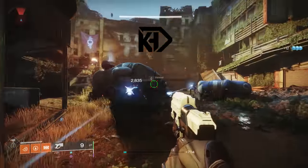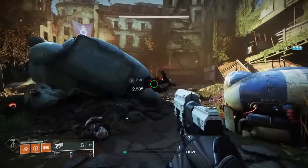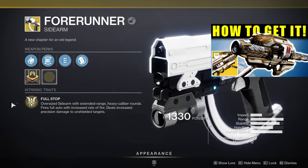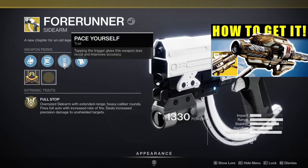Let's get started. The Forerunner is one of two new exotic weapons added with this update. The other one, of course, being the Gjallarhorn Exotic Rocket Launcher. I've already done a complete guide on that, which includes a new dungeon guide, so definitely check that out if you haven't.